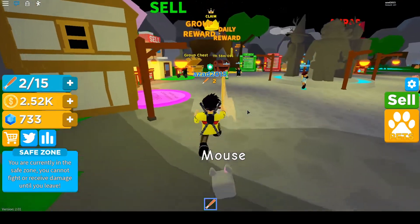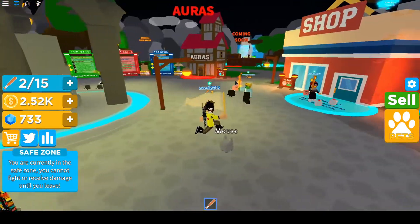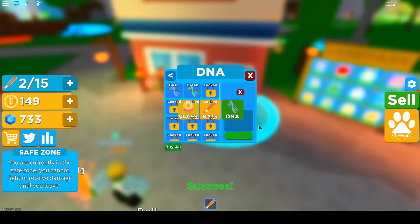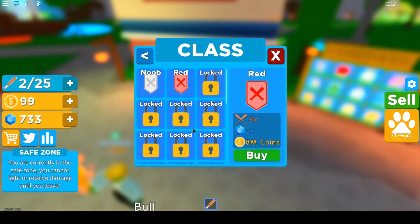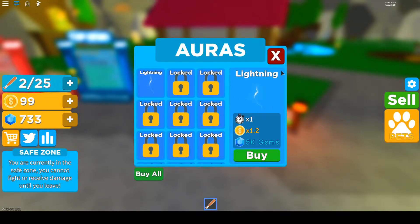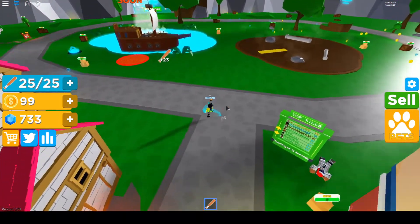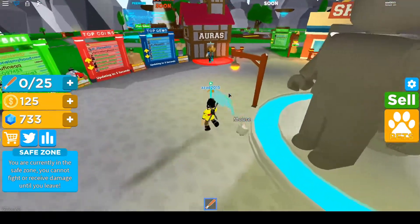We now have 252 coins, so we're going to try to buy some stuff. I can see auras over there — let's try to buy those, but first let's check the classes. I'm a noob right now, and to buy the red rank we need over 8 million coins — that's a lot. The auras cost gems too, which is pretty disappointing. My bag is full so I need to buy a better bag.